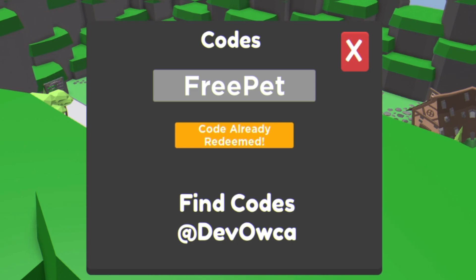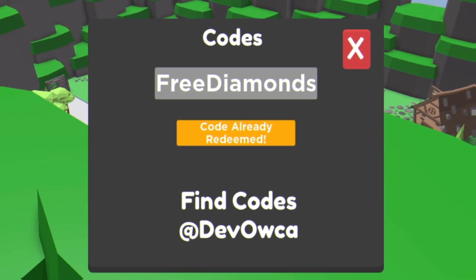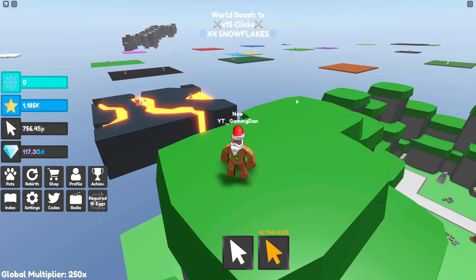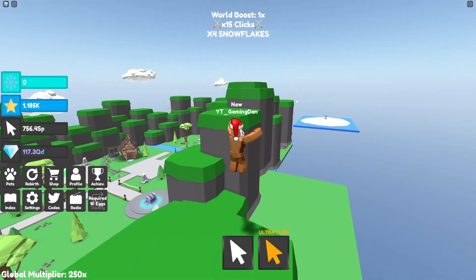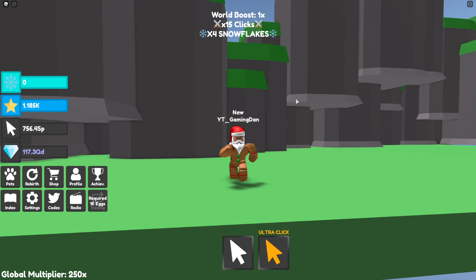After that, code 'free pet'. Then code 'free diamonds' — redeemed. And finally, code 'free click' — redeemed. That's all of the working codes right now in Tapping Legends. I hope you all enjoyed this video. If you did, make sure to like and subscribe to show some support — peace out!